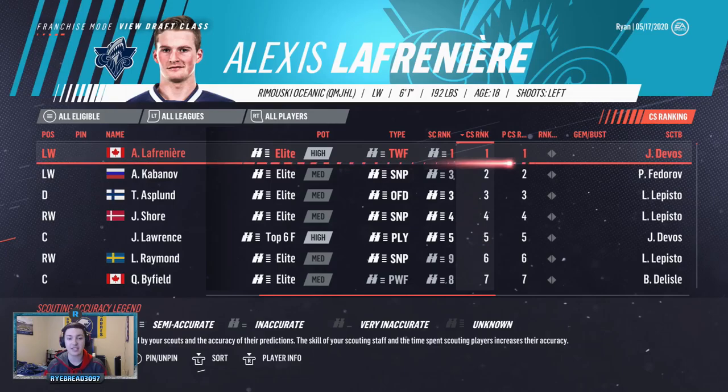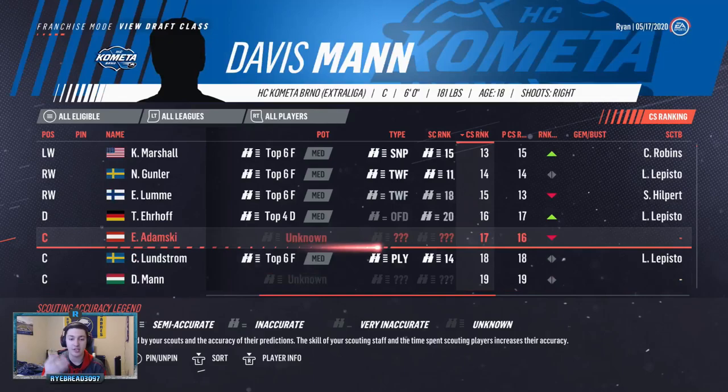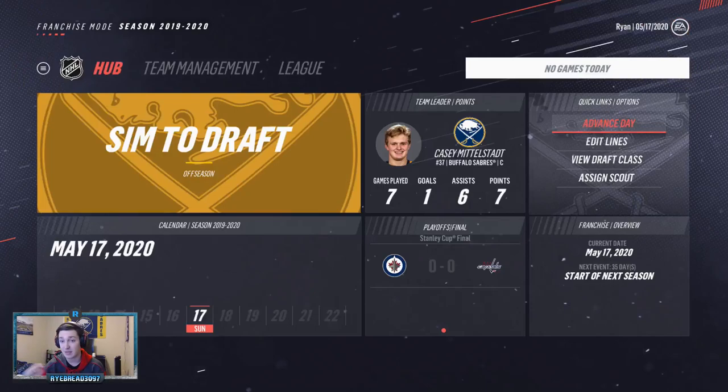So Lafreniere — I would write down one, two, three, four, five, six, seven, eight. I would not write down nine or ten because I don't know them. Then eleven, twelve, fourteen, and so on. When I know them completely, I write down their number, and that tells me I don't need to scout them from here on out. I usually go anywhere between 250 to 300 as far as the scouting ranking — just write those guys down.